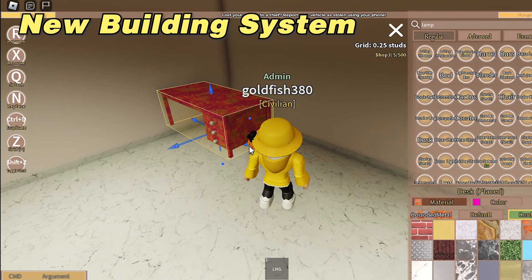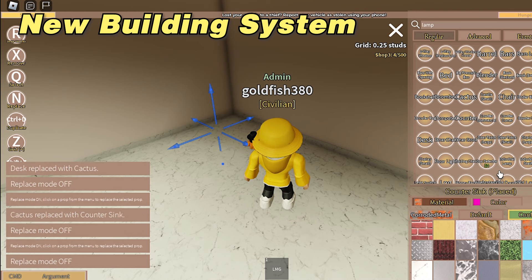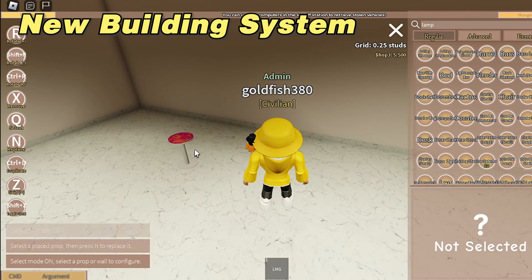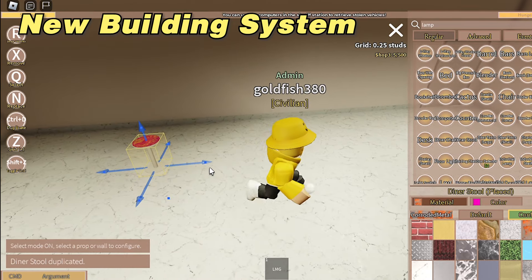If you have an item selected with Q, then click N, and then click a new prop, it will replace that prop. This is useful for when you want to change an object but not delete it. Next, if you click Ctrl+D, you can duplicate a prop and move it around.